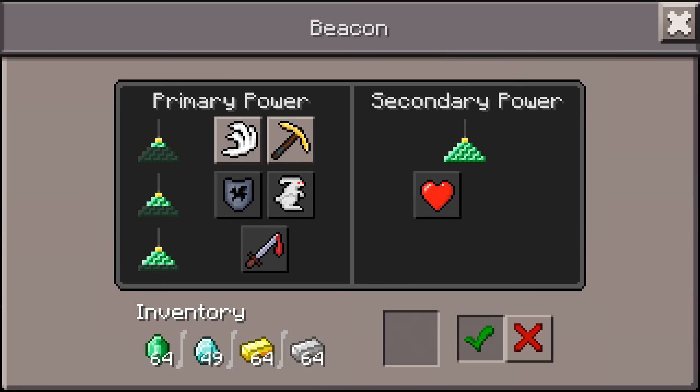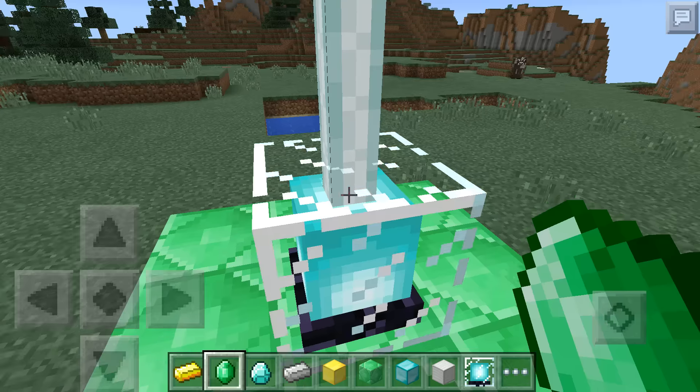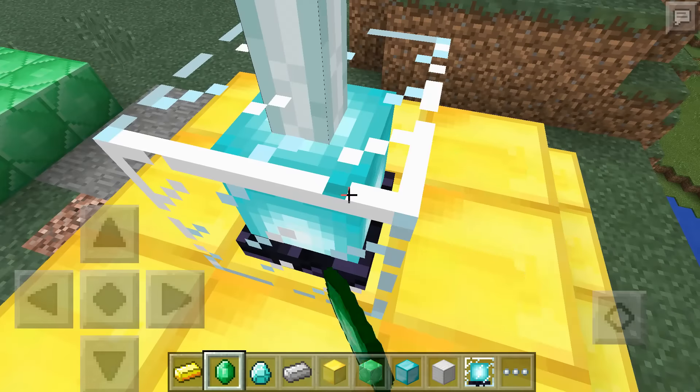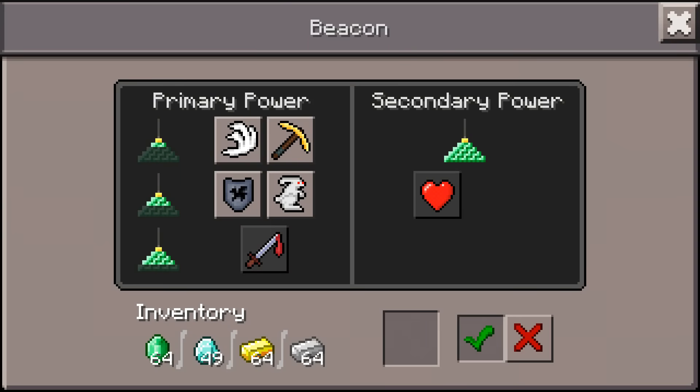You go up to the beacon, tap it, and there are different powers you can choose. You pick a primary power and the secondary power — which is regeneration — will be available. The primary powers include haste, speed, jump boost, resistance, and strength. To unlock strength you'll need a pyramid larger than 5x5 — either 7x7 or 9x9. If you want jump boost and resistance you'll need a 5x5, but if you just want haste and speed then a 3x3 is enough.